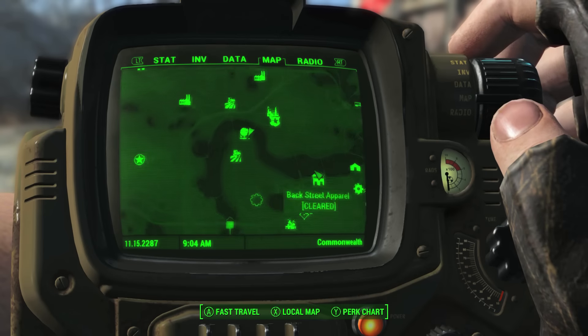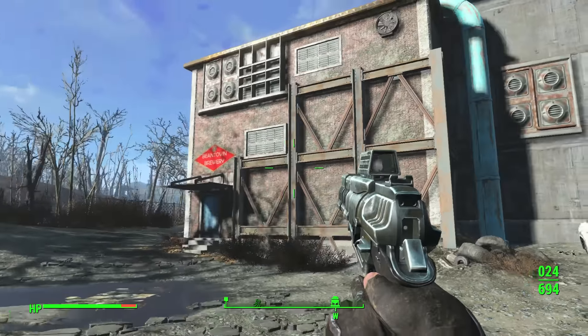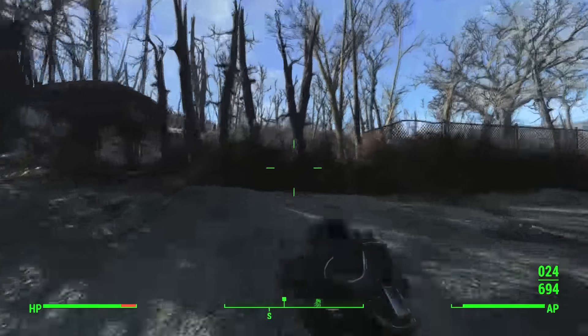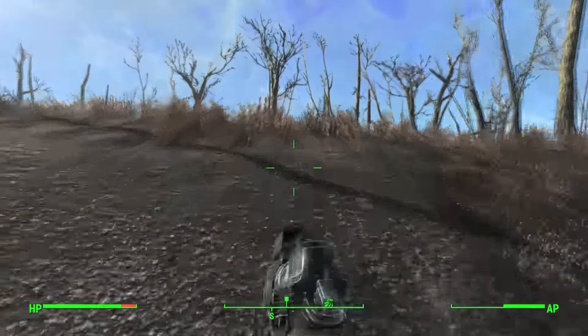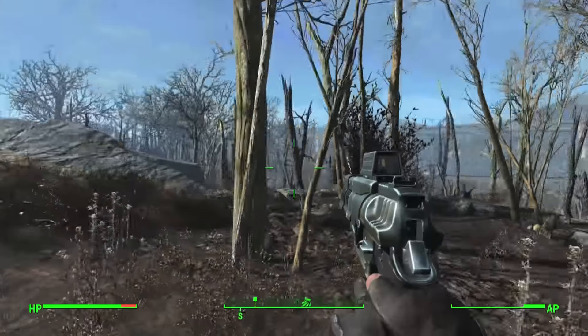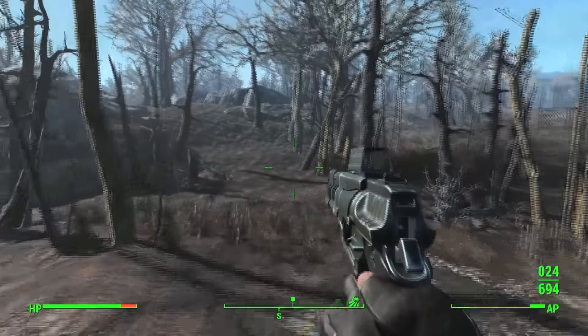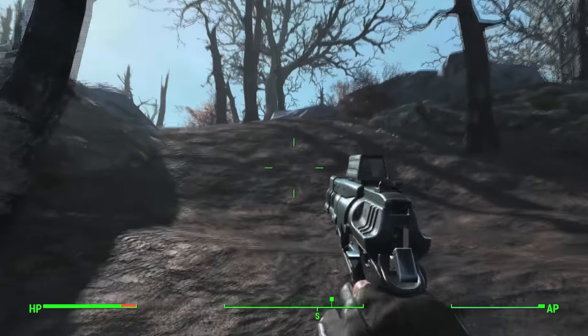Now head to the Beantown Brewery and start heading south. Make sure this white structure is to your right. Once you head up this small trail, immediately begin going east. Here you'll find the crashed UFO.